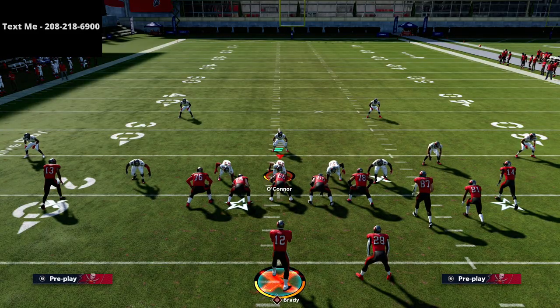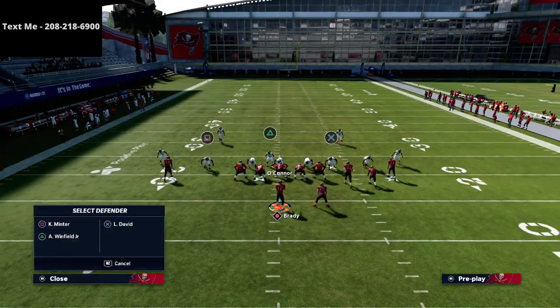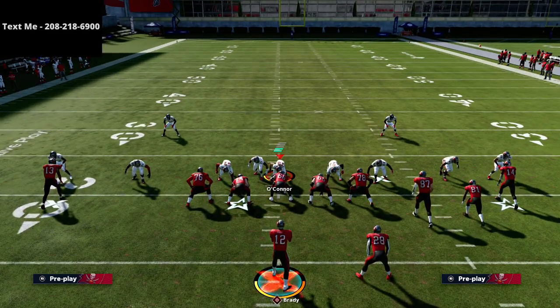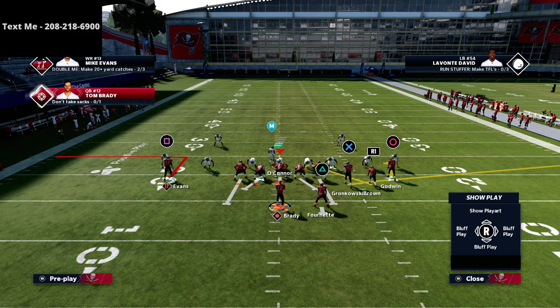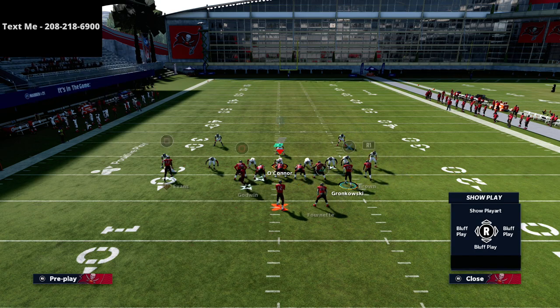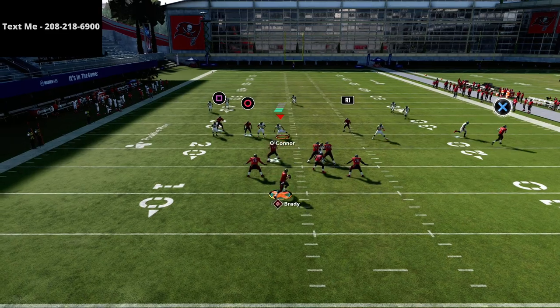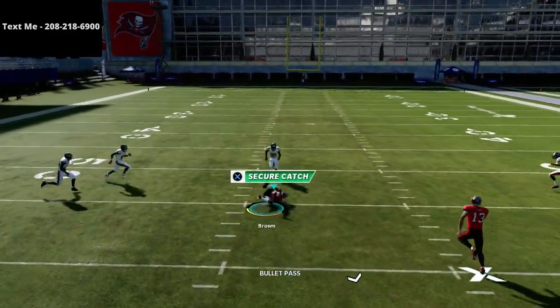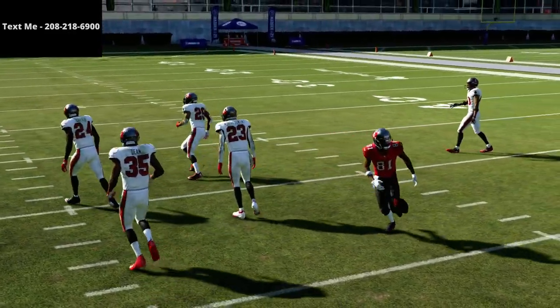The motion over routes are really useful. Another way you can use that concept — put R1 on a hitch, then put Evans on a hitch as well. Motion the circle receiver and snap him right there. You're going to see those yellow zones basically have to start choosing players, and you just choose the open one.